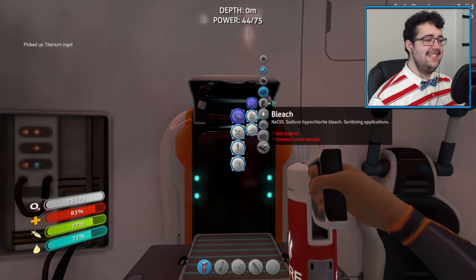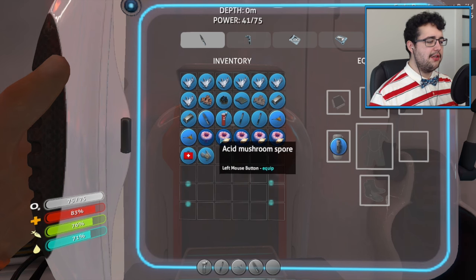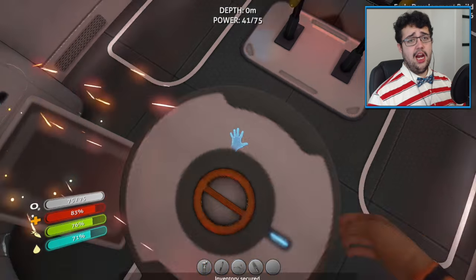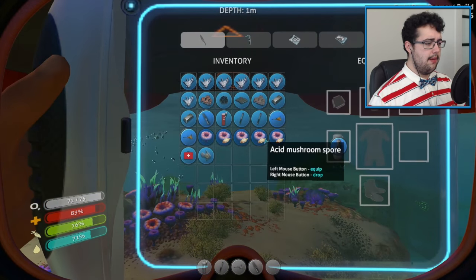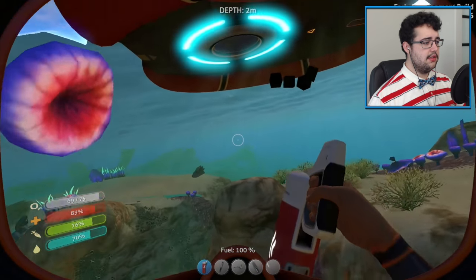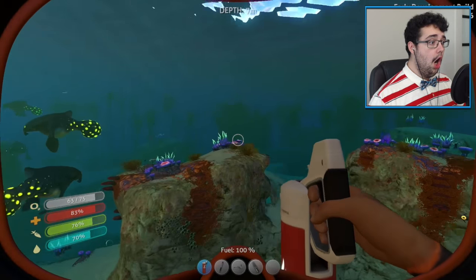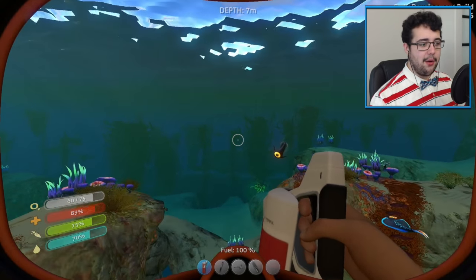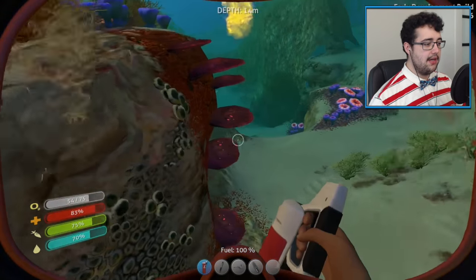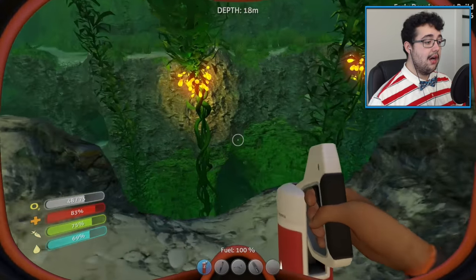There we go — that's a more manageable air situation. I hate you acid mushrooms, you guys suck. We're looking for the silicone rubber and also whatever the heck a crashfish is. We're gonna find it. Oh, there's something that looks strange — crashfish, I'm coming for you! This could push us. This is how we get away when we're going for these things. If we run into something spooky, we use this to get away.